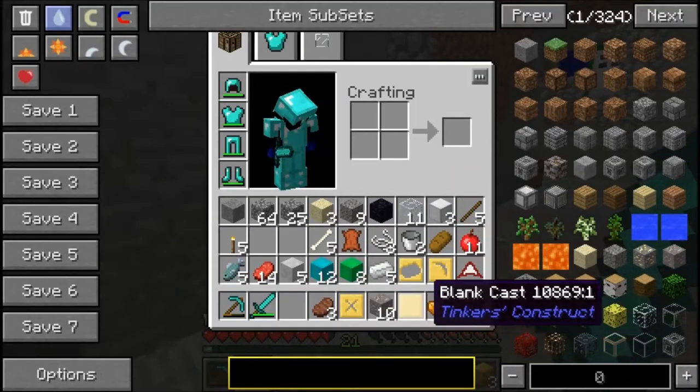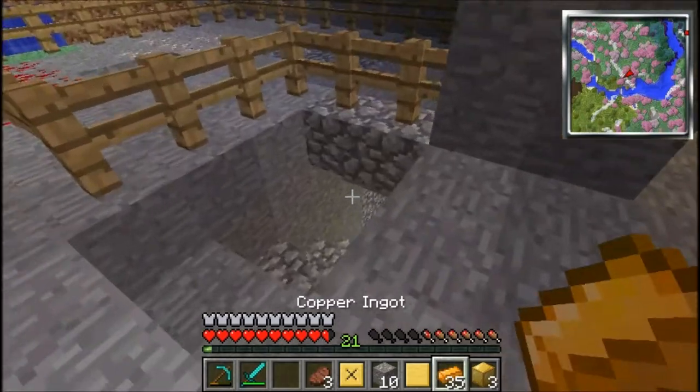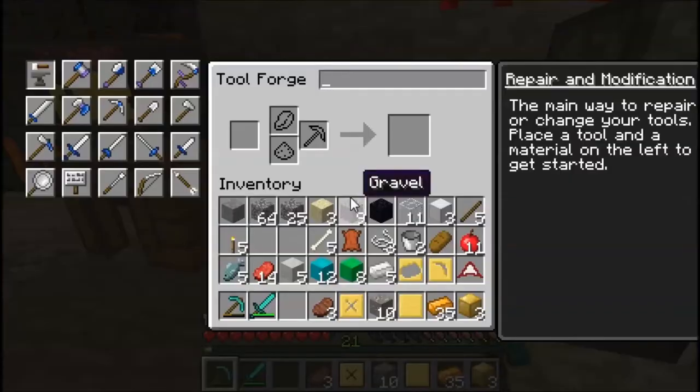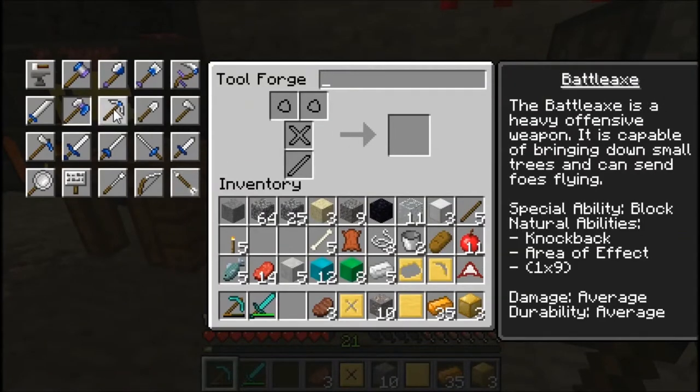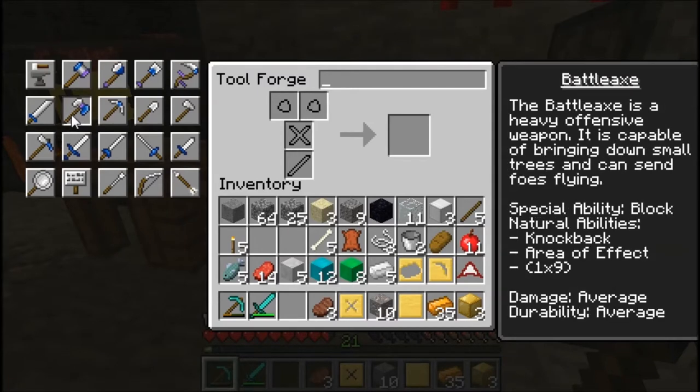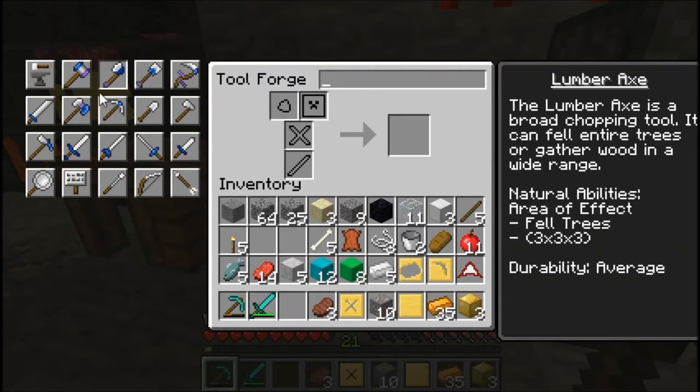We have a ton of molten aluminum brass — that's simply because we had so much copper. I still have 35 left, and you can actually use the copper from the Thermal Expansion mod and the Tinker's Construct mod, which is really cool. I also made a tool forge, which is basically an upgraded parts builder. There's more stuff you can build — there's a scythe, a battle axe. I might make the battle axe, but I'm looking for the hammer first.